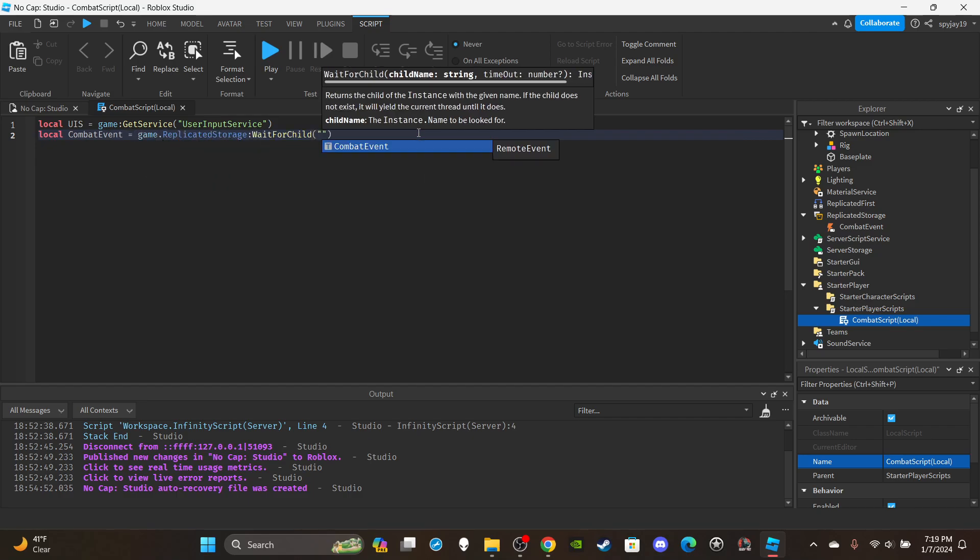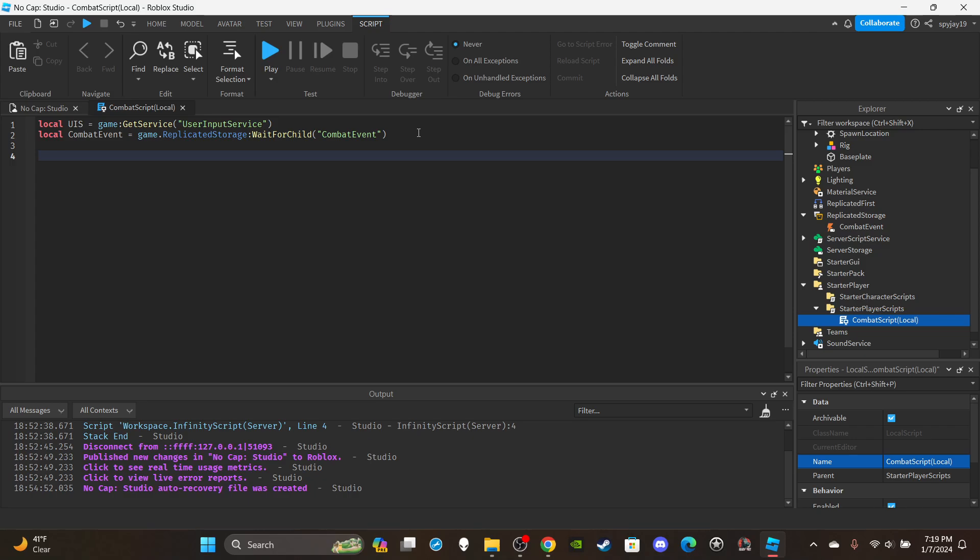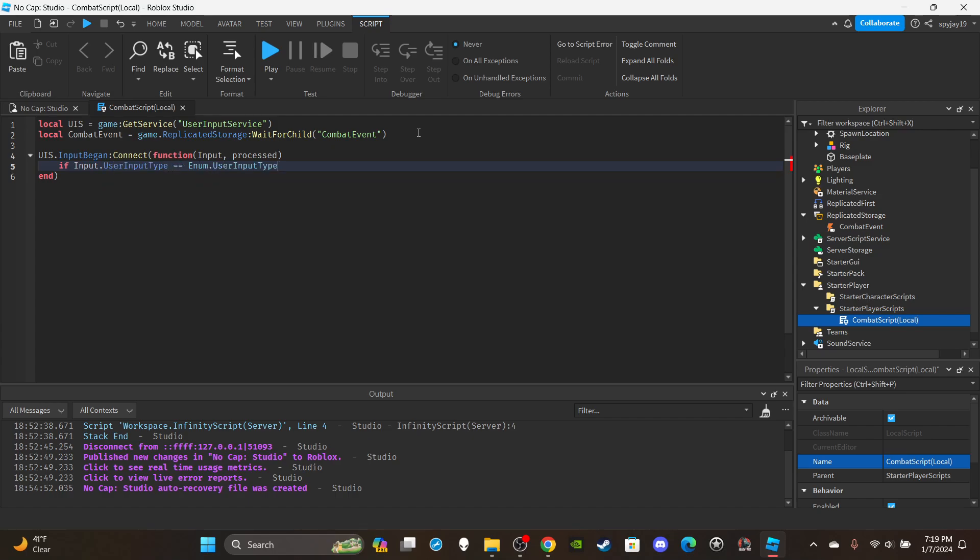Then create a variable for the combat Remote Event: local combatEvent = game.ReplicatedStorage:WaitForChild('CombatEvent'). Then set up a UserInputService function: UIS.InputBegan:Connect(function(input, processed)).